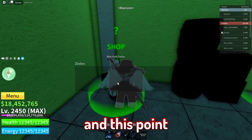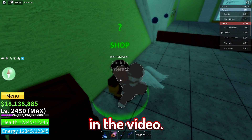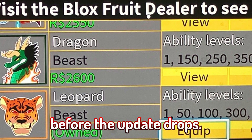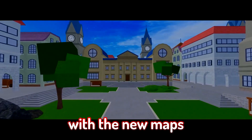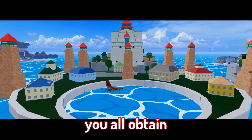Finally, and this point will correspond with both points I have stated up to this point in the video: I suggest you all find a way to secure the permanent version of fruits before the update drops. This update will have the most content we have seen from all other updates, with the new maps and sea beasts shown in the sneak peeks.